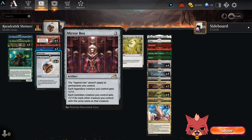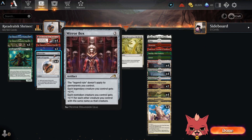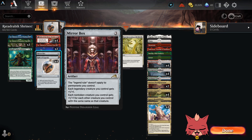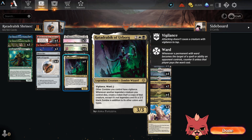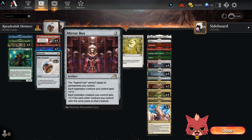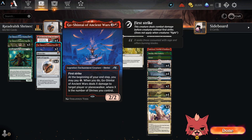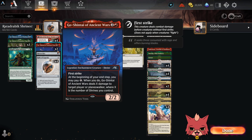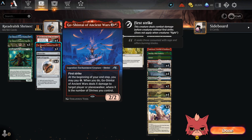You can see how Boundless Vigor pairs beautifully with Ratadrabic — you'll be able to have multiple Boundless on the board since it removes the legendary restriction. Mirrorbox also does something similar where the legend rule doesn't apply to you, but I think it's going to be a little worse than the combo with Ratadrabic, because Ratadrabic is a good creature that pairs beautifully with everything else here. Mirrorbox doesn't let us safely Depopulate the way Ratadrabic does. We do have one Mirrorbox in here.